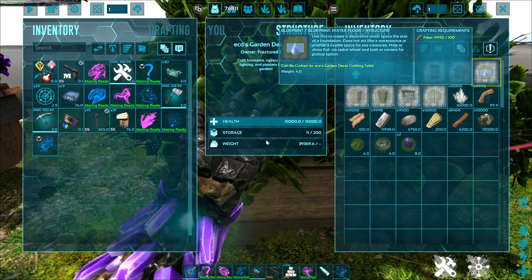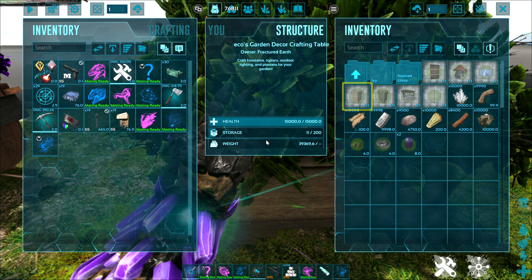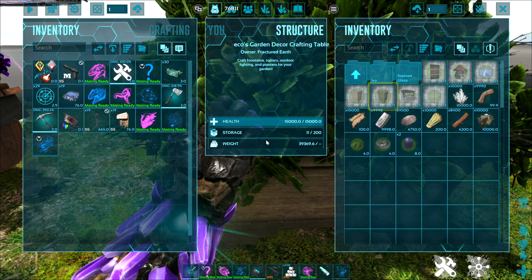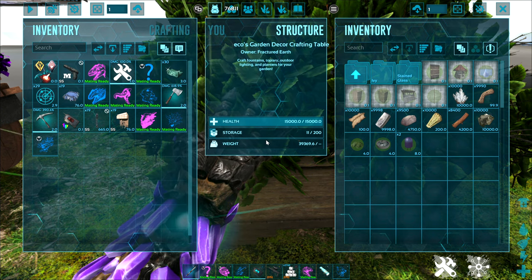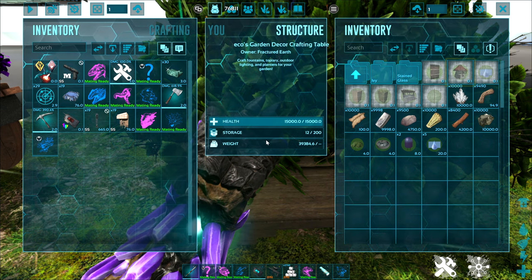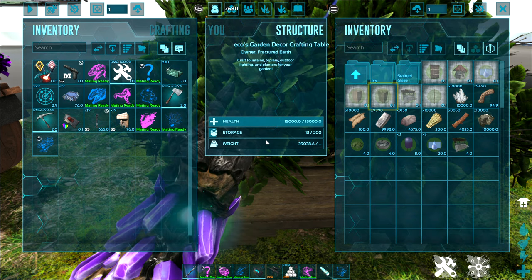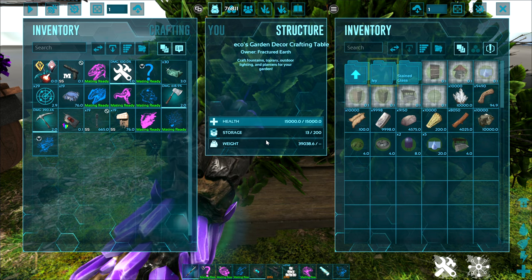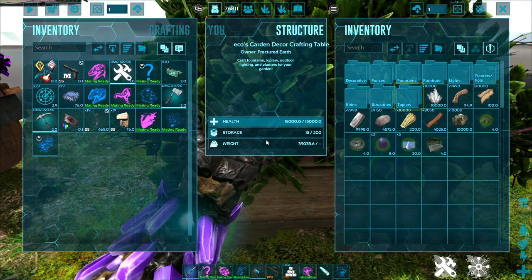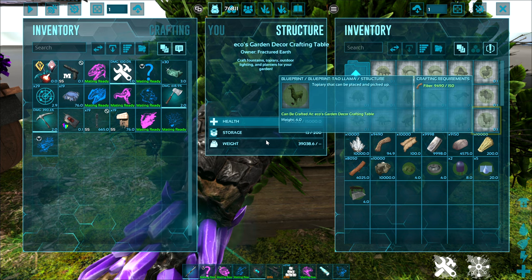One of my favorite things is you can create foundations that are made out of water, made out of kind of dirt, and also grass. So I'm going to grab a couple of the water foundations. There's a little gnome home, there's a pergola - pergola's a nice one. You've got ivy here, stained glass for different structures if you want something fancier. And topiary - let me find my little friend the llama here.